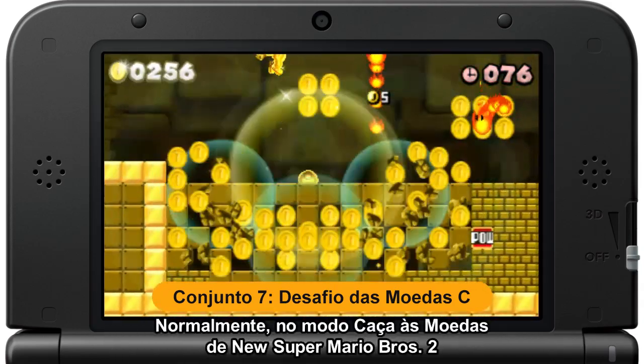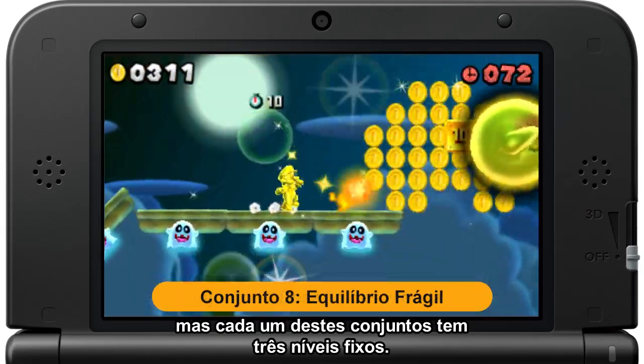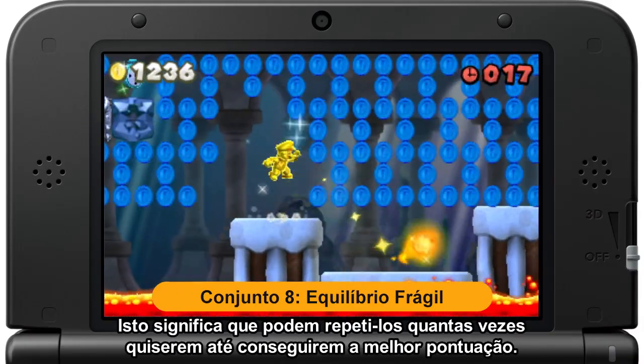Normally in Coin Rush mode in New Super Mario Bros. 2, 3 courses would be selected at random, but each of these packs has a fixed set of 3 courses. This means you can play them again and again, trying to get the highest score you can.